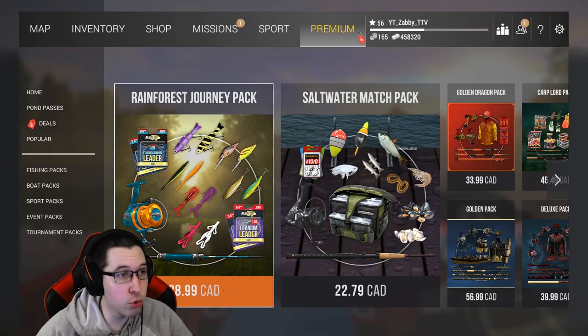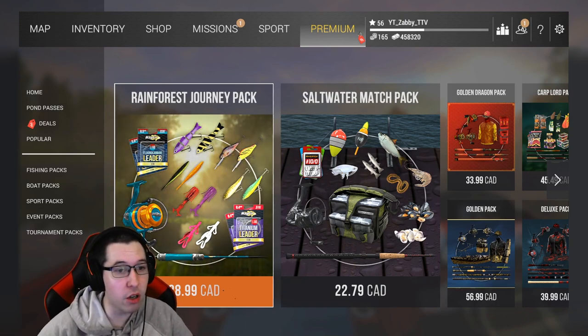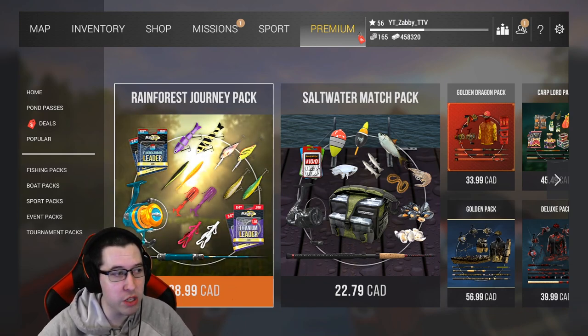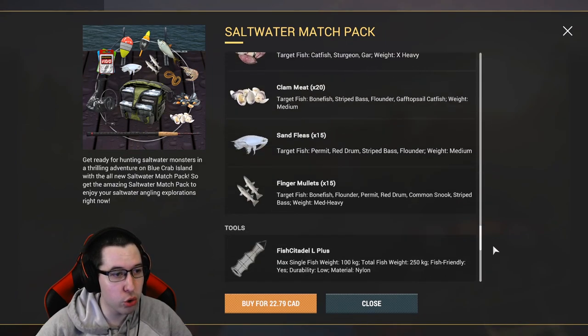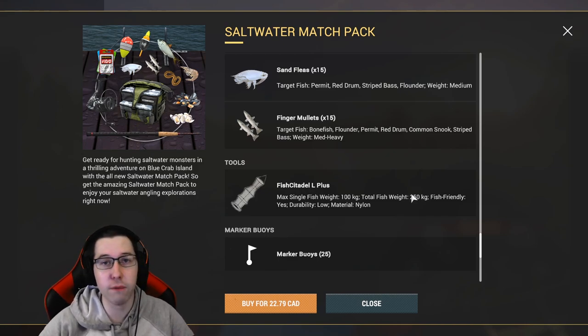How's it going guys, Zab here and today we're going to go through some of the DLCs you can buy in Fishing Planet and give you some ideas of what you should buy at $5, $10, $20, $30, $40, $50 depending on how much you want to put into the game. One tip right away: when you are looking for a DLC the most important thing, even more important than the gear if you're very low level, is to look for one with a big keep net. Like the Saltwater Match Pack — scroll down to the keep net and you can see a 250kg keep net that's going to last you up until level 50. But let's get started and look at a good $5 DLC.